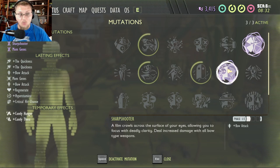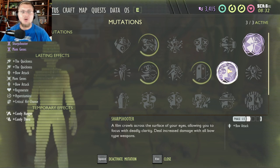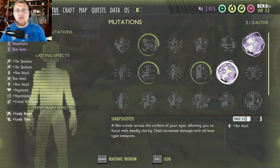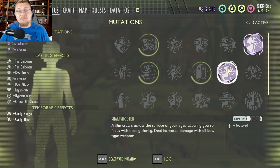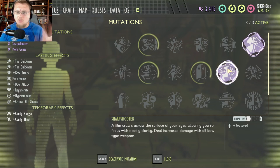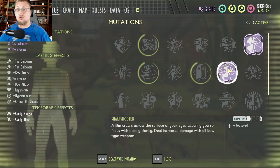The first perk we're talking about is obviously the most important when doing a marksman or archer class — Sharpshooter. It says the film crawls over the surface of your eyes allowing you to focus with deadly clarity, dealing increased damage with all bow type weapons. Each phase you unlock will do even more bow damage. To unlock this perk quickly, make gas arrows and shoot gnats — each gnat you kill counts as one bow kill, increasing the perk fast. Or just use regular arrows to kill aphids, weevils, and mites with your crow crossbow.